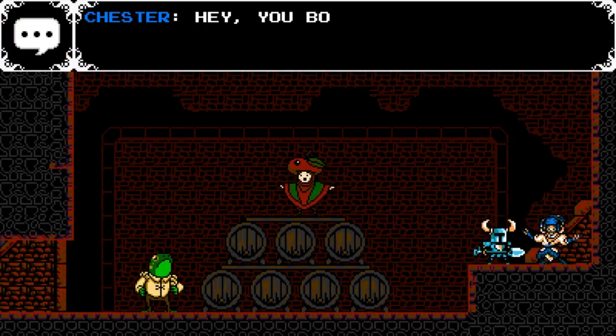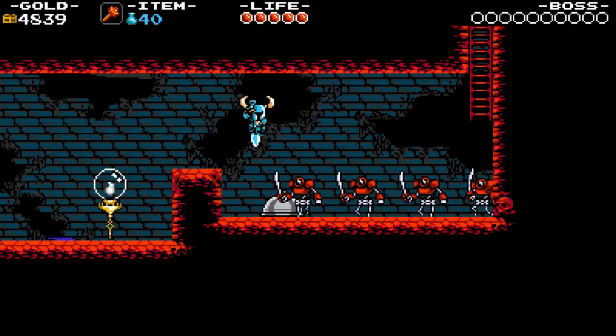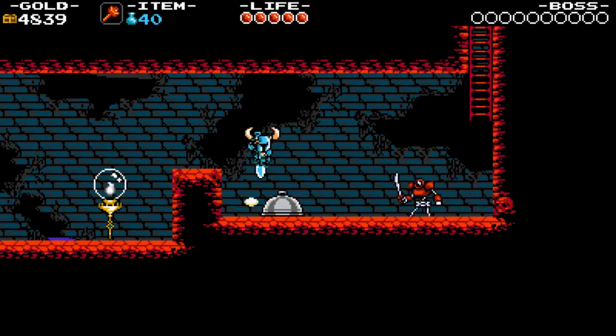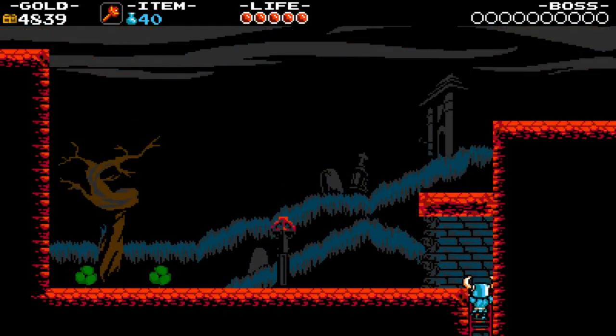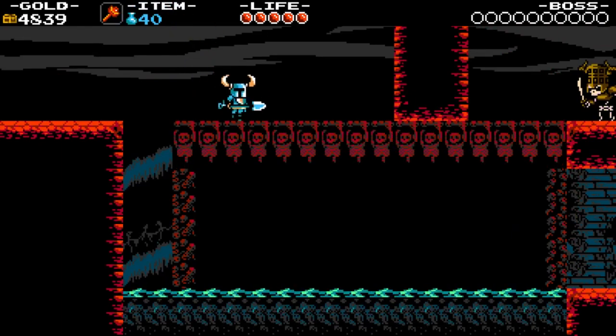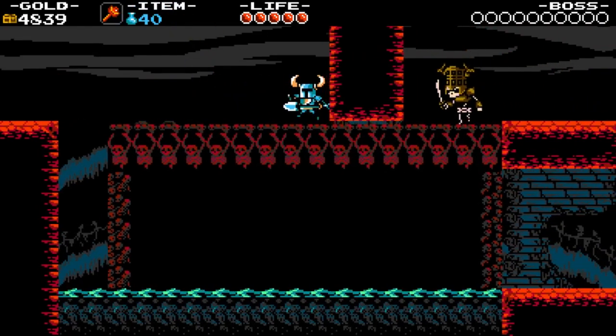Each main stage is themed around its boss, similar to the classic Mega Man titles. Specter Knight's level will have you traversing a haunted graveyard, while Propeller Knight's is centered around a massive airship. Aside from the theming, each level is designed completely differently, with its own mechanics that get progressively harder as you journey throughout the stage.